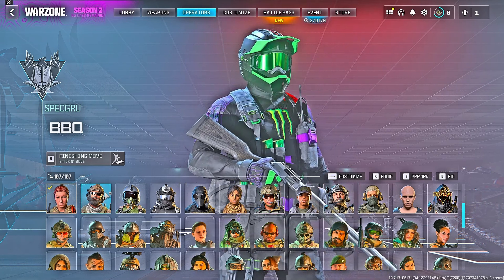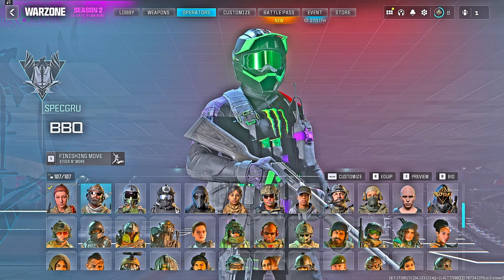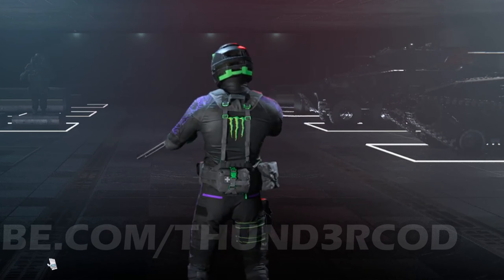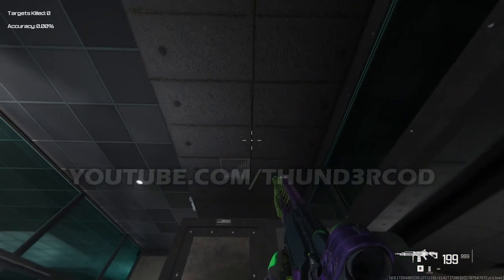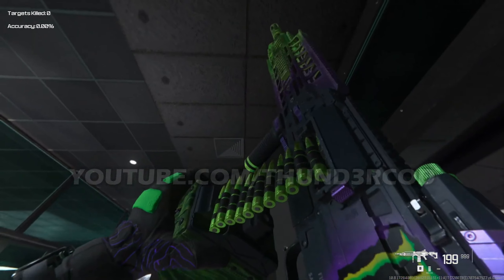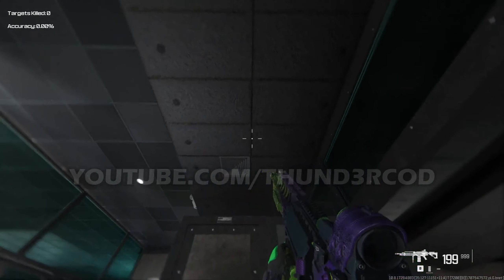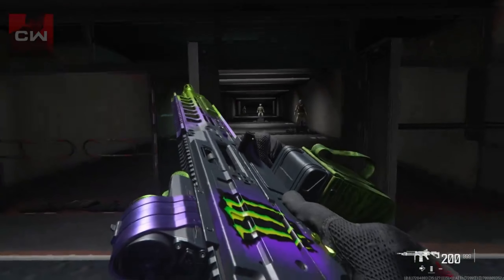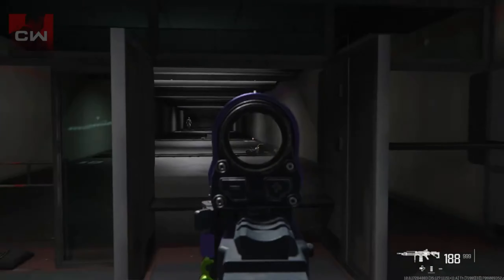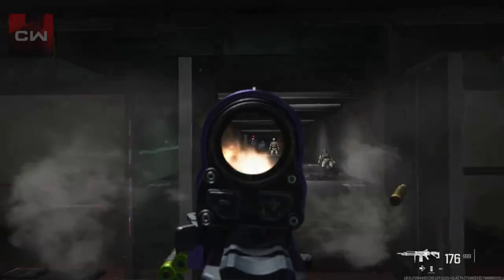The next leaked operator skin is called the Beast — it looks like it will be an operator bundle hitting the store, with a matching weapon blueprint called the Automatic Energy for the LMG Tac Evolver. Based on early footage in the range, it doesn't appear to have tracer rounds, so maybe this bundle will cost 2,000 COD Points at most. They may update it by adding tracers and an additional blueprint before the Reloaded update launches.